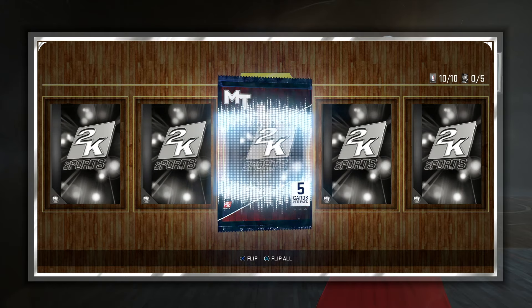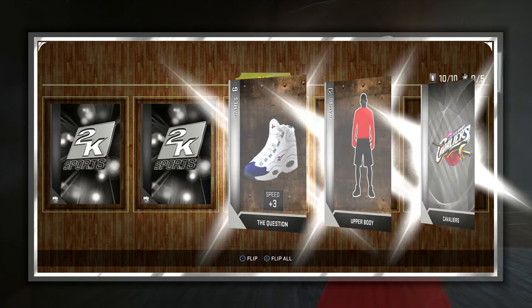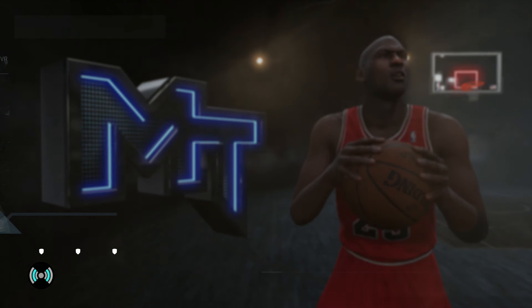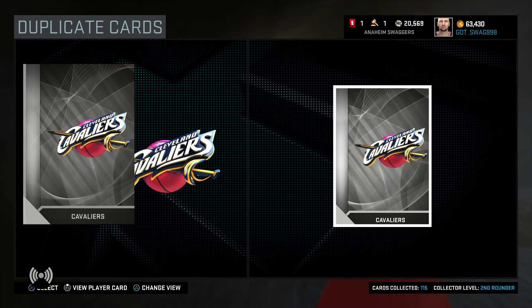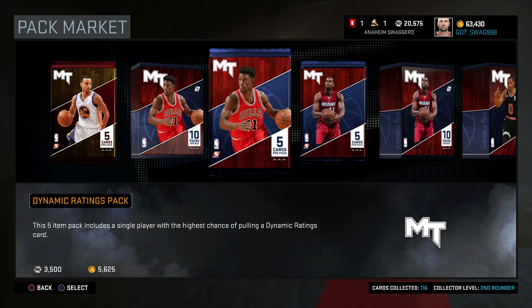And on the final pack — can we clutch it out with an Amethyst like last time? No, we see silver and gold. And we end it with the 84 overall Chris Bosh. It's sad to hear the news on Chris Bosh — hopefully he gets well soon.